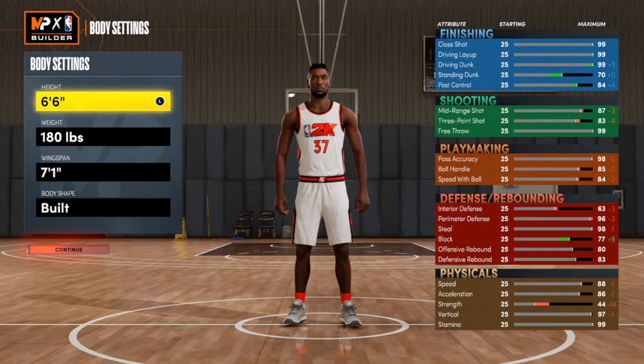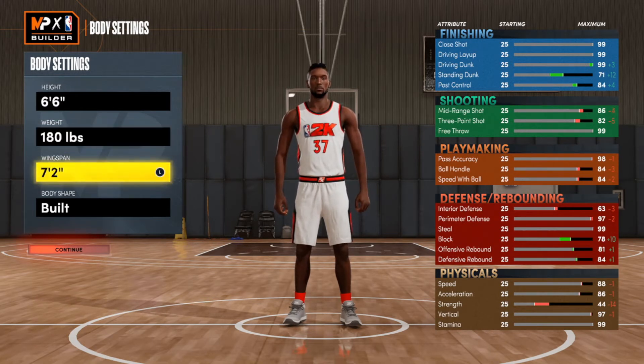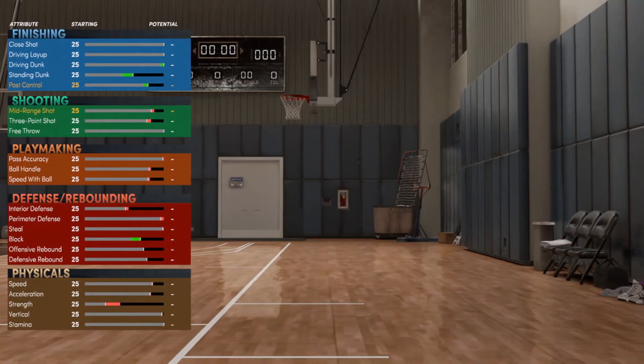First thing you're gonna do is make it at the shooting guard position, as seen on screen. For the height on this build we'll be going with 6'6", weight at 180 so he can be pretty much as fast as possible. For the wingspan we're going with 7'1", which is one or two under max, but it'll give you pretty good defensive ability.